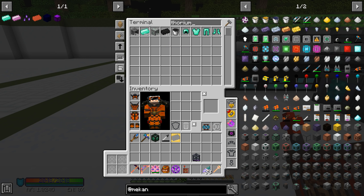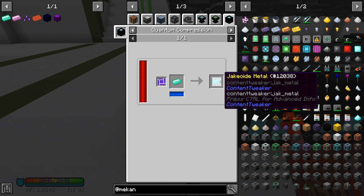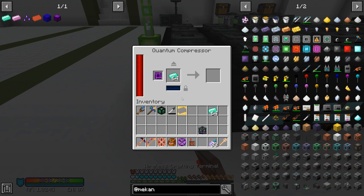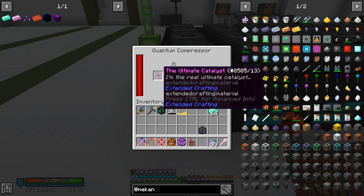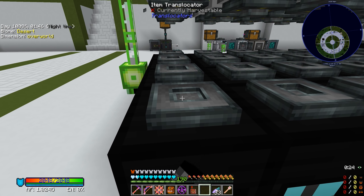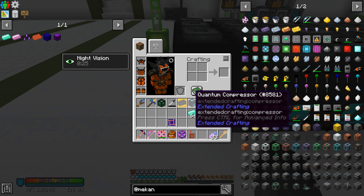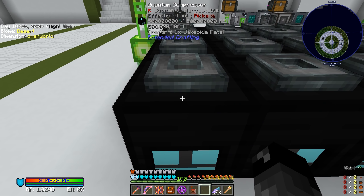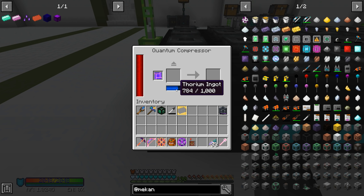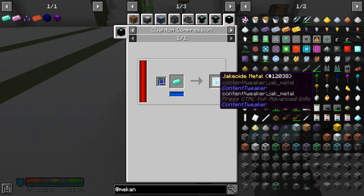The other thing we need to do is grab some thorium, throw a stack into here, and all of our thorium is going to end up in this system. It might not work at first - I might have to break and replace the quantum. The ultimate catalyst needs to be in there. Breaking and replacing it fixed it - the items went in that time. It is making the jacoide metal.